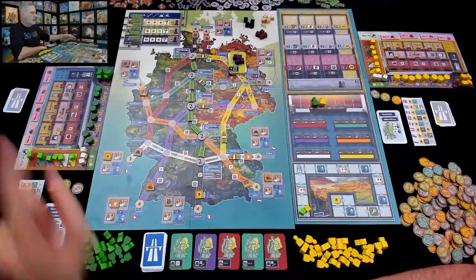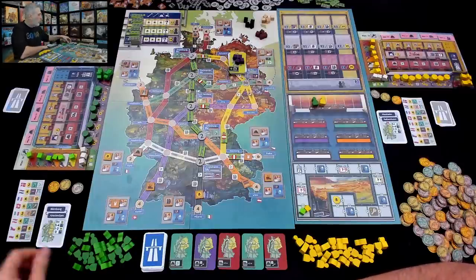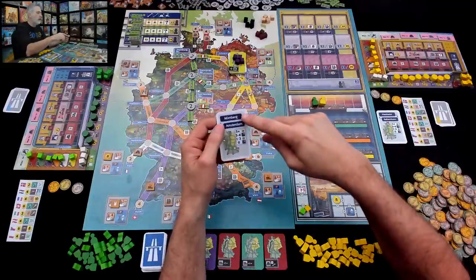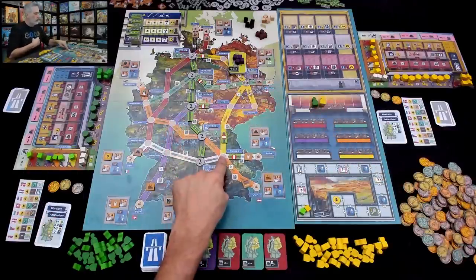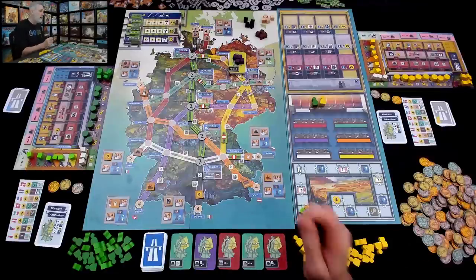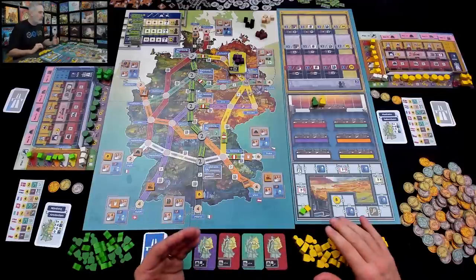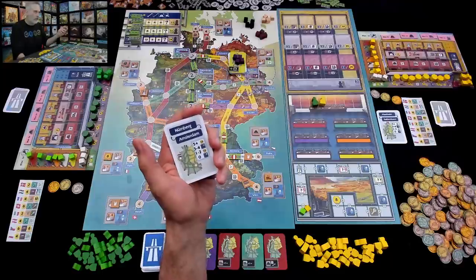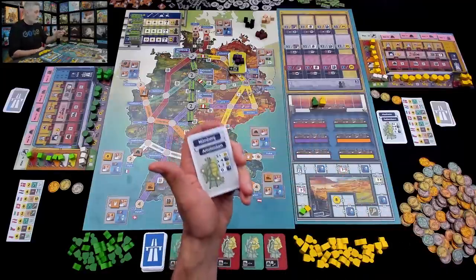In this two-player game, I am the green player and Jen is the yellow player. As part of setup, we got a couple of targets. One is an efficiency route — I would like to make a complete line via the Autobahn between Nuremberg and Amsterdam. The sooner I can do that, the better, because this game is going to take place from 1946 to basically 2020. Over all these years, we're going to be playing through three eras, and at the end of each era, if I have this particular route up and running, I stand to make money and maybe even get some promotions, depending on how efficient this particular route is.